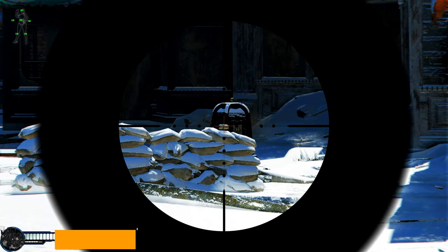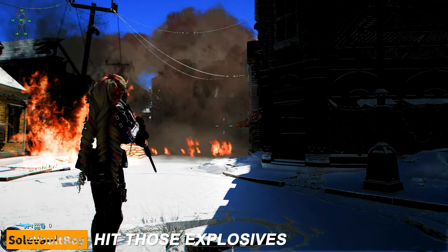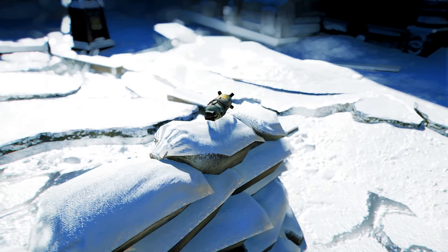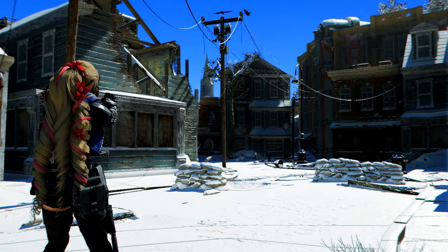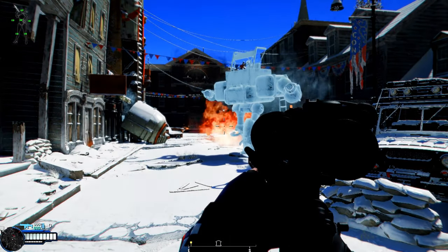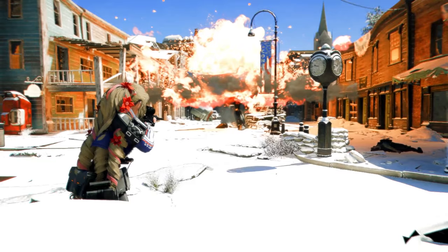Next up is Hit Those Explosives, a mod that introduces a new layer of destructive fun to Fallout 4. Striking any explosive weapons or ammunition triggers a blast, allowing for dynamic chain reactions and a new level of total destruction. It's automatically compatible with all explosive weapons and ammo, and since it's ESP-free, you can install or remove it anytime, adding excitement and variety to your combat experience.